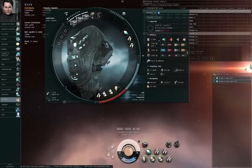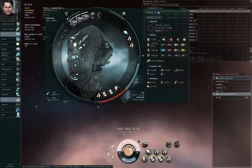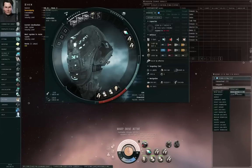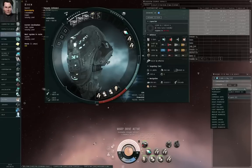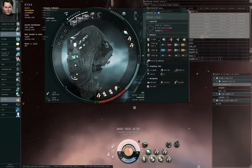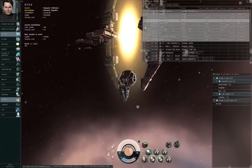Alright, so 55% explosive and 75% electromagnetic resistance. I'm going to right-click my group of five Hobgoblin 1s and assign them as Light Gallente. I'll left-click the first drone, shift left-click the last drone, right-click, and move these into combined arms. Right-click the gate and jump.